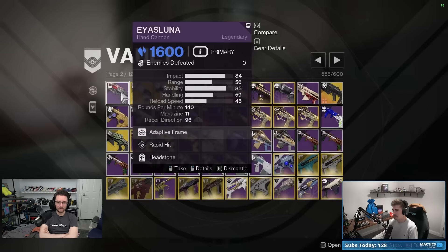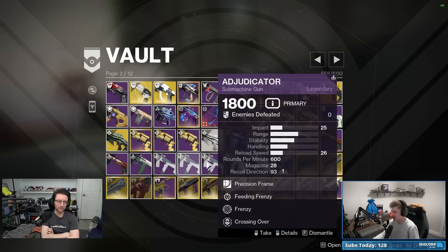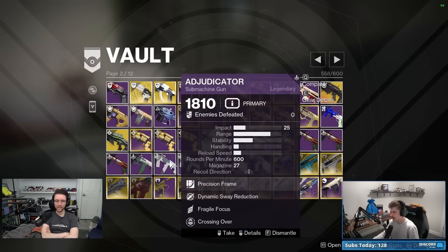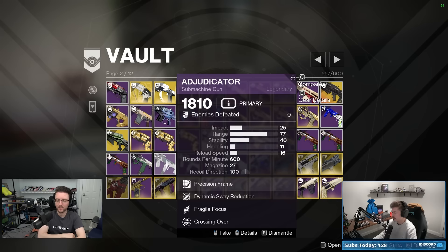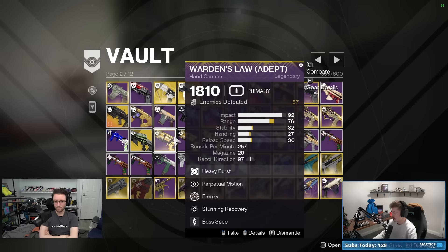If you've been locked on a target that long and they're not dead, you should probably be using a different gun. Onslaught is a newer perk and worth respecting — the Adjudicator can also get subsistence, and subsistence onslaught or subsistence frenzy would be preferable. I'd keep the onslaught roll at least until you get sub-onslaught, since farming the Cube is rough and Adjudicator drops are rare. I'll pull this one out to infuse since it's 1810.